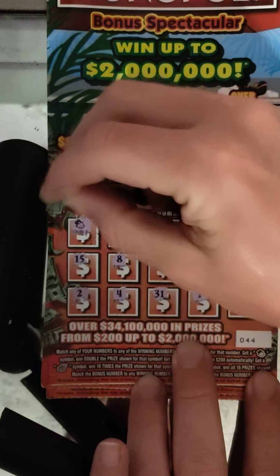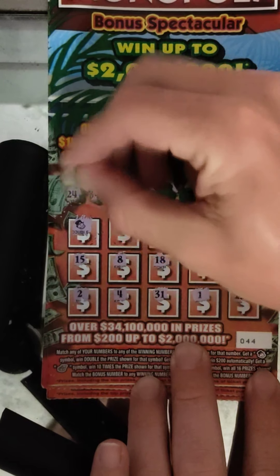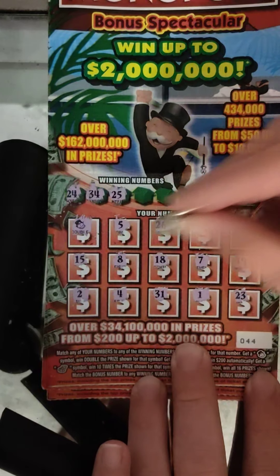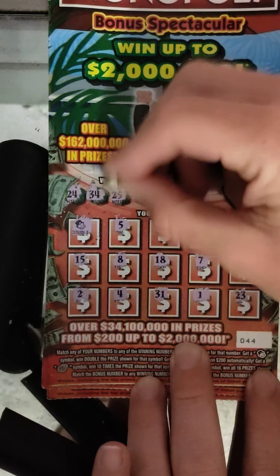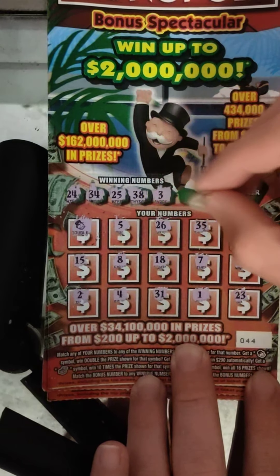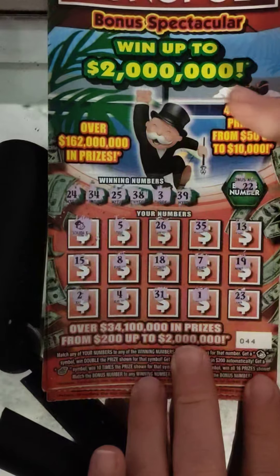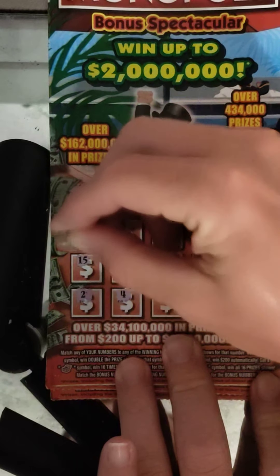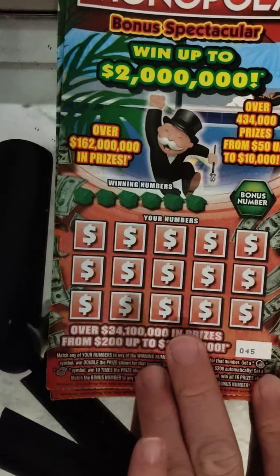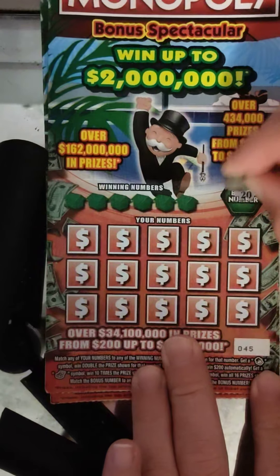Let's see if we got anything else. We're looking for a 24 — that is a no. 34 no, 25 no, 38 no, a 3 that's a no, and 39 no. So just the double Monopoly, and that's gonna give us double $10, so that's $20. We're at $20 out of $30 spent — not too bad so far.